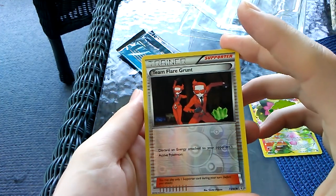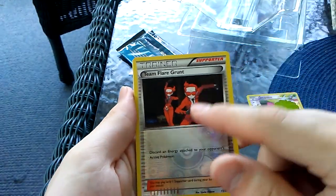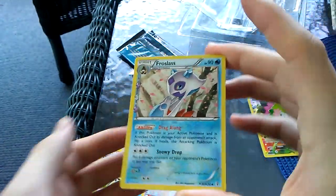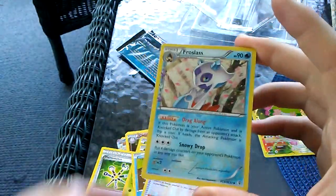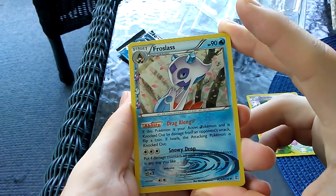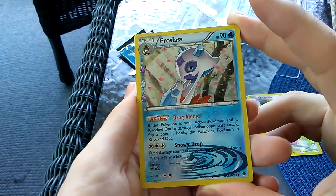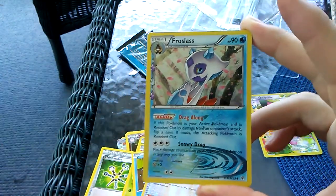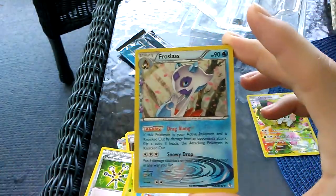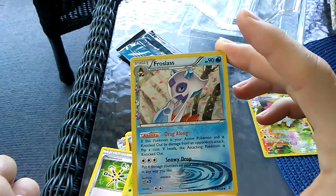Team Flare Grunt - discard an Energy attached to your opponent's active Pokemon. That's actually a pretty good card, not gonna lie. Oh, that's neat looking - I don't think I've seen this one before. Frostlass with Drag Along - if this Pokemon is your active Pokemon and is knocked out by damage from an opponent's attack, flip a coin, if heads the attacking Pokemon is knocked out. It's like a Destiny Bond. And Snowy Drop - put four damage counters on your opponent's Pokemon in any way you like.